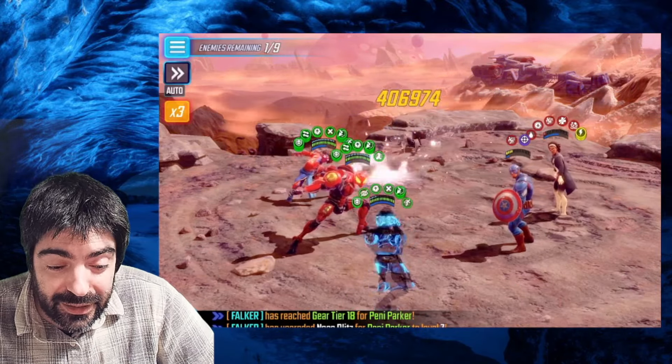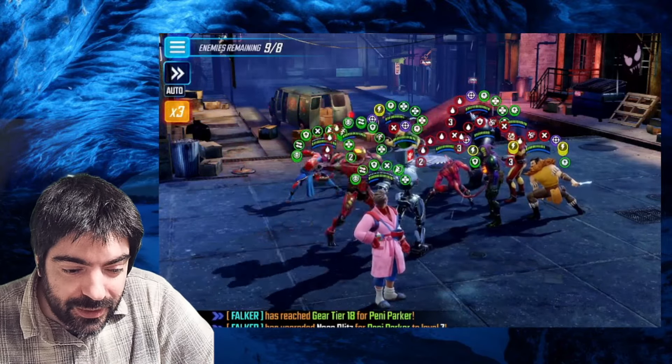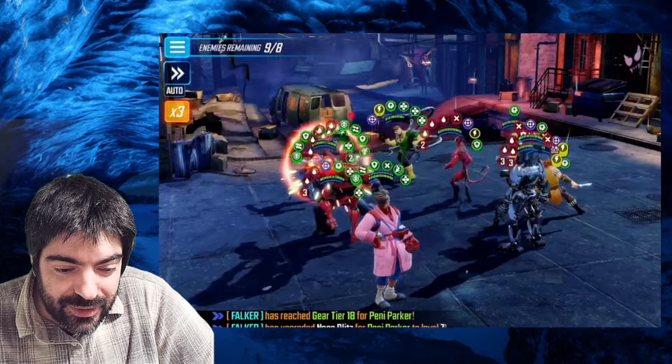I was discussing with the chat which enemy to attack first, since at the beginning we have a team feast down to apply. I decided to attack the Green Goblin. We can use the special or the ultimate of Peter B. Parker — I use the ultimate, which gives a bunch of counter-attacks, and those counter-attacks give us energy. Big ultimate with Penny Parker on Green Goblin — everyone else has disrupt, bleeds, and so on.